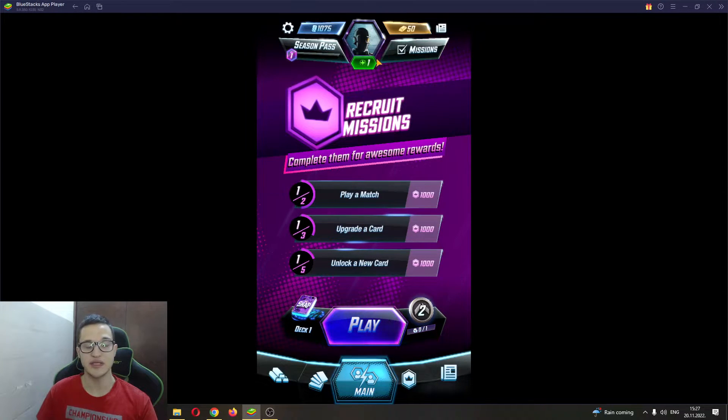After entering the application — as you can see here, I have entered the application. If you want to learn how to play Marvel Snap on PC, watch our other video where we explain how to install this game on PC. After entering the application and logging in or creating a new account, you'll be greeted by this main page where you can start a new match.